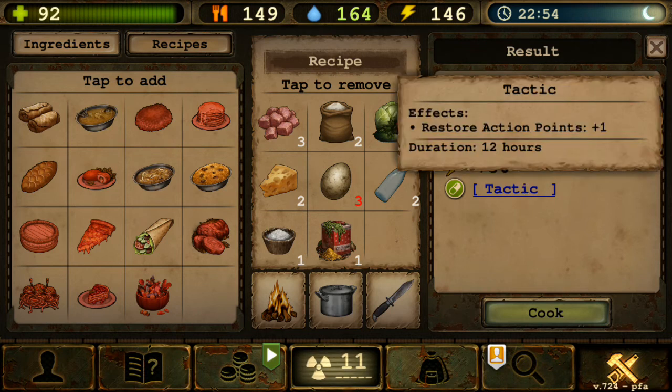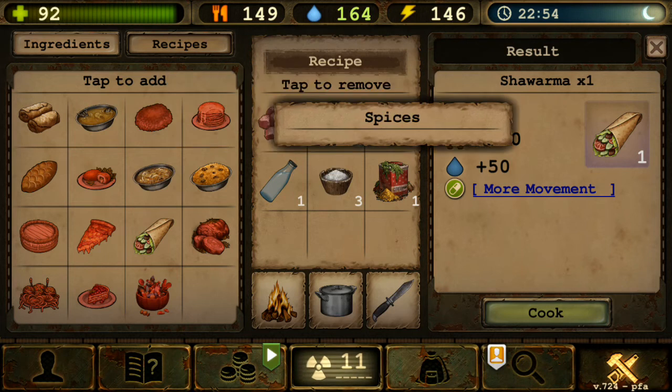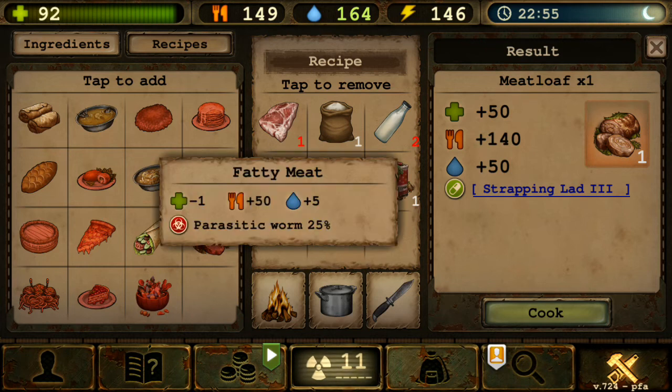Pizza also gives 80 energy and the Tactics buff — truly great. Next is Shawarma — four meat, one flour, three vegetables, one clean water, three salt, one spice — gives 150 food, 25 HP, 50 water, and More Movement in Battles plus 2. Great if fighting bandit bases or beehives where the arena expands, giving you extra movement range.